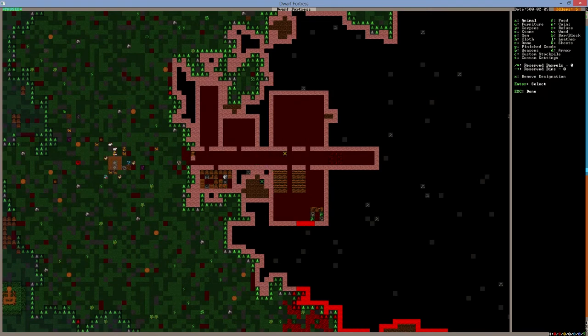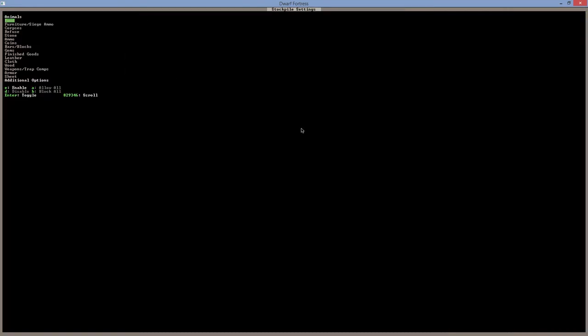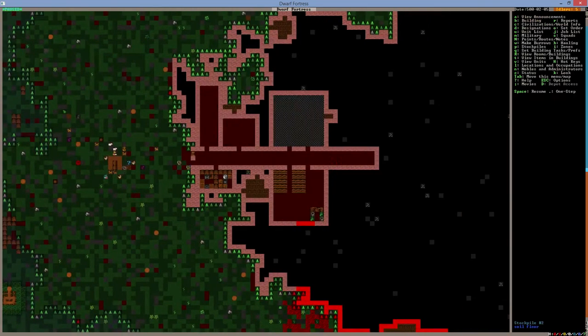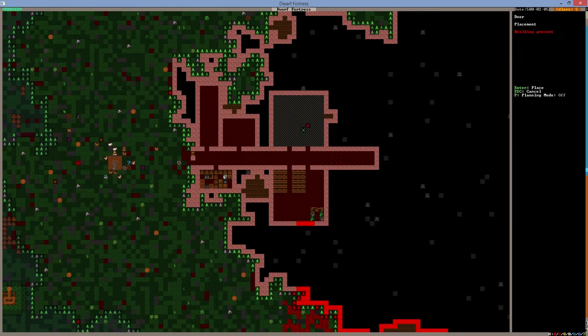Now we have to build another stockpile quickly. We'll place a stockpile and go to settings — selecting pretty much everything for now: enable this, enable this, not corpses, not stone, and not wood since I want wood in different places. That's fine. Now we need another door — let's go to building and build a door and place it here.